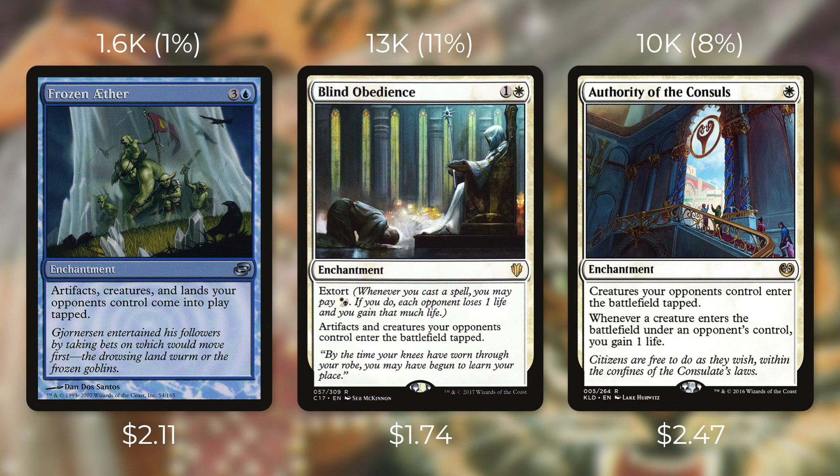But there are enchantments with a lower converted mana cost that see a lot more play: Blind Obedience and Authority of the Consuls. Blind Obedience is currently $1.74 and sees play in over 13,000 decks. It's an enchantment for one and a white with Extort — whenever you cast a spell you may pay Orzhov, and if you do each opponent loses one life and you gain that much life. It also says artifacts and creatures your opponents control enter the battlefield tapped, so unlike Kismet it won't make opponent's lands come into play tapped. Still, Extort is a very powerful mechanic especially in Commander, and Kismet will be more effective by actually slowing them down where it hurts the most — making lands come into play tapped can be the most backbreaking of the three.